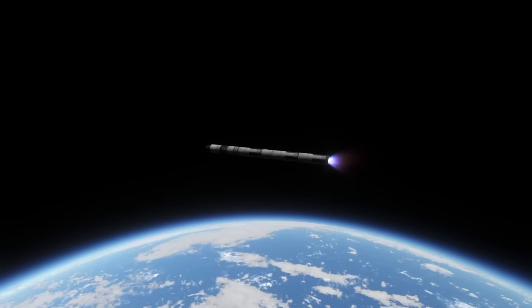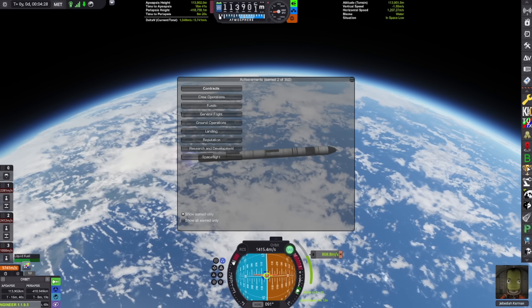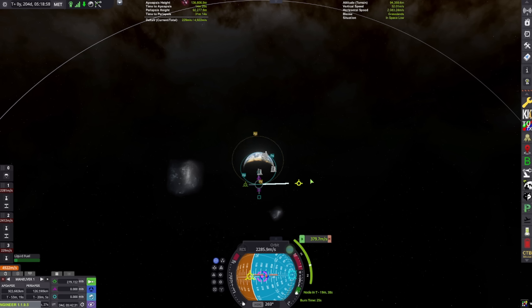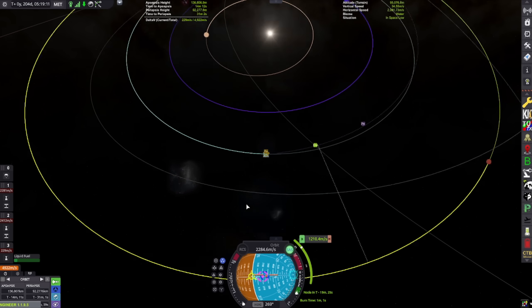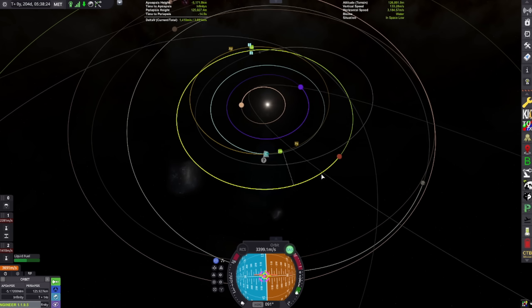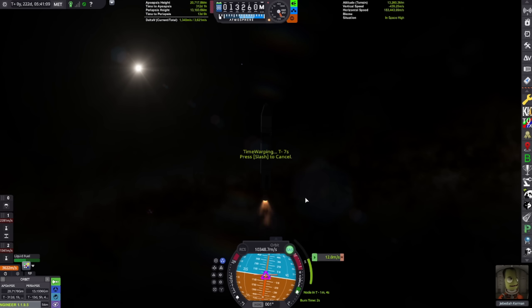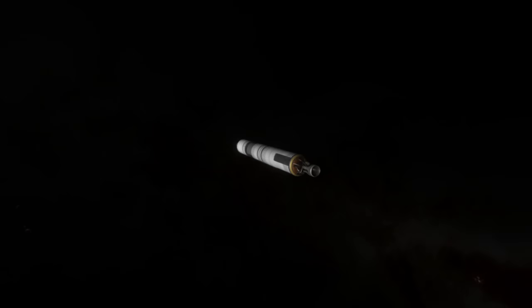This mission starts off really easy. Let's stop lollygagging - let's go to Duna. It's a pretty typical Duna transfer. I got a decent encounter, and then halfway through the transit I changed my trajectory where it was cheapest for delta-V. Nothing crazy. But I did have less fuel than I thought I would at this stage, and that was becoming an issue.